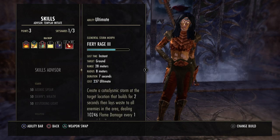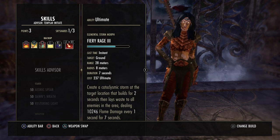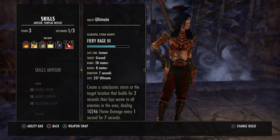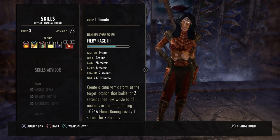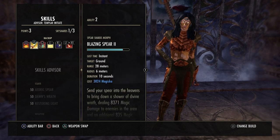On the back bar our ultimate is Fiery Rage — the Destro ultimate — which creates a catalytic storm at the target location that builds for two seconds then deals 10.2k flame damage every second for seven seconds.